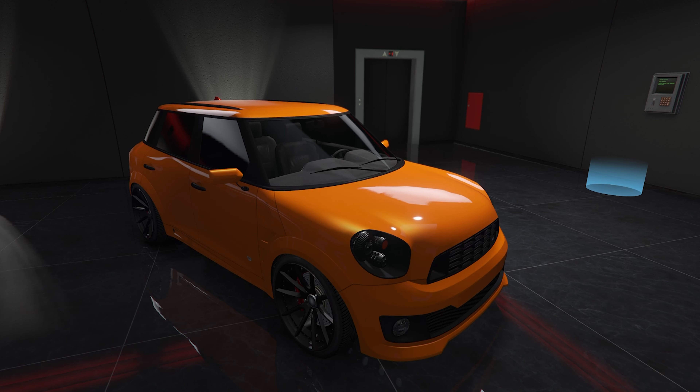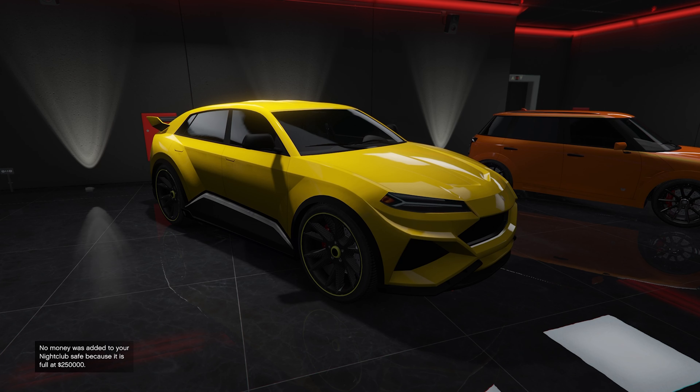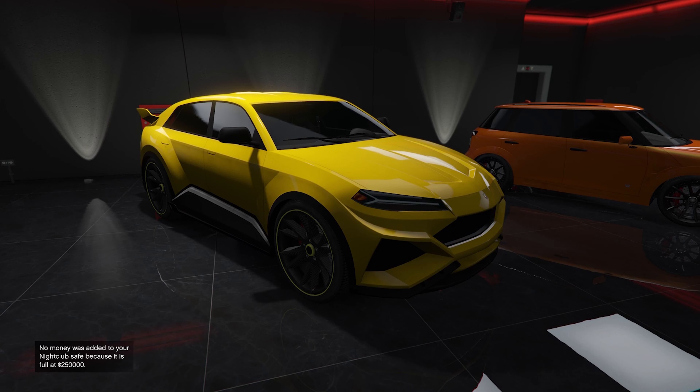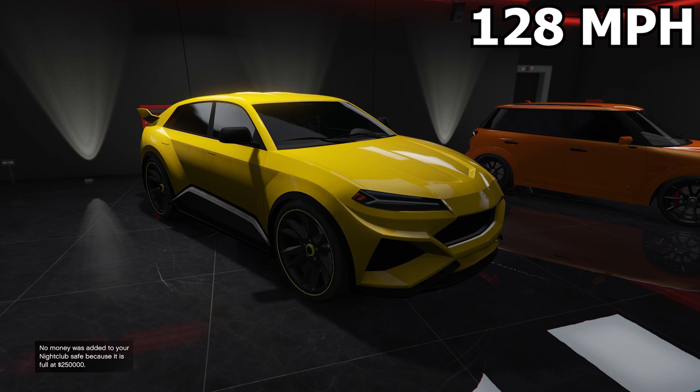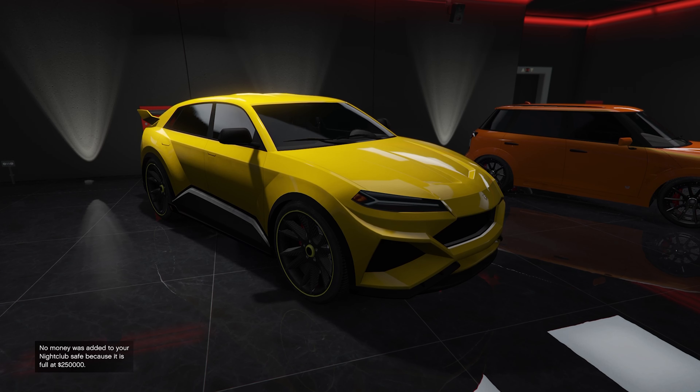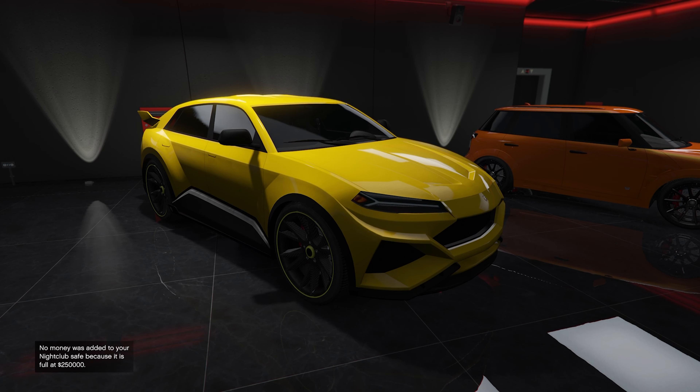Moving on to the next car, we have my favorite SUV in the game — the Pegasi Tauros, based on the Lamborghini Urus. This car is the fastest non-HSW SUV in the game with a top speed of 128 miles per hour, for the crazy price of 500k. I can't believe how cheap this car is. If you're on PC or still on old gen, this is a car you should 100% own.